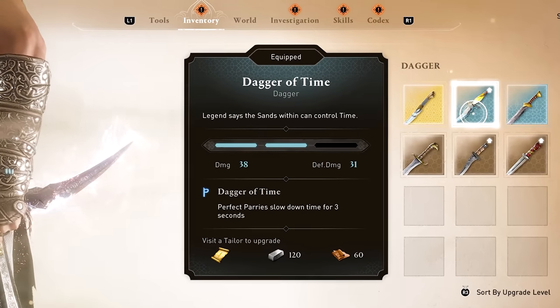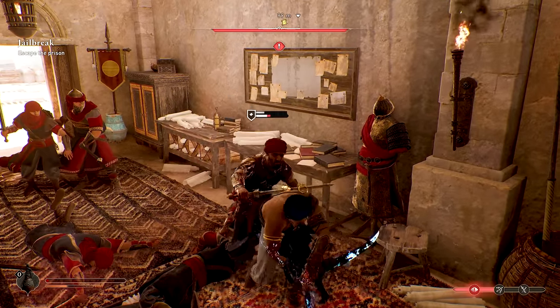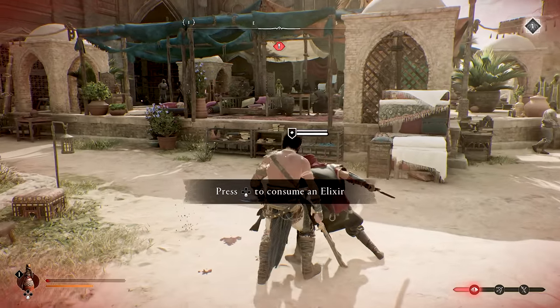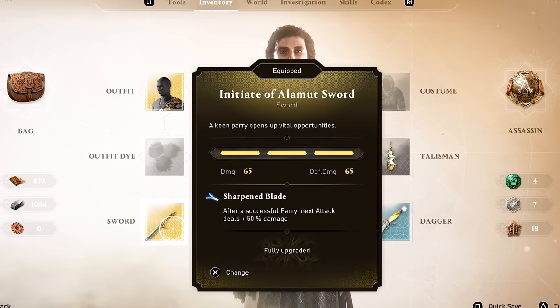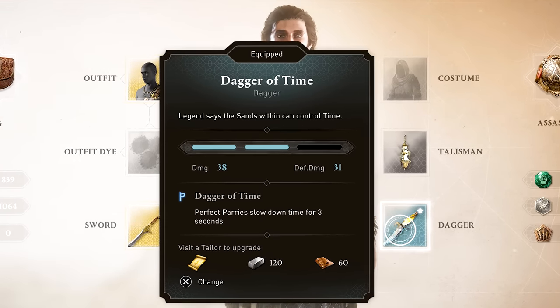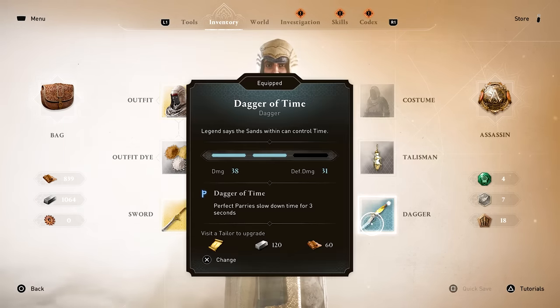The Prince of Persia items from the deluxe edition, in addition to looking really cool, are actually pretty good. The dagger of time in particular is awesome, because pulling off a parry will slow down time for 3 seconds, giving you an opportunity to get in some easy damage. The outfit has a similar perk that allows you to survive a killing blow once per combat encounter and also triggers slow-mo. The sand sword complements these with a perk that heals you by 20% if you kill an enemy with time slowed down. Honestly though, I think it's better to combo the initiate sword with the dagger of time, because you'll have an easy opportunity to get that 50% damage boost during the slow-mo. My recommended early to mid-game build is the Zanj outfit, initiate sword, and dagger of time — or just the initiate dagger if you don't have the dagger of time.